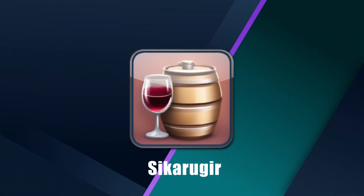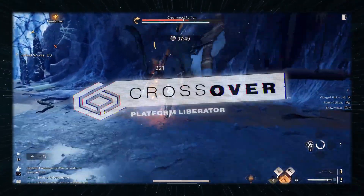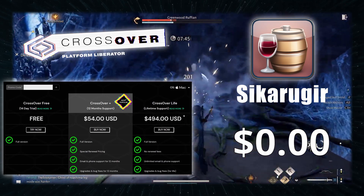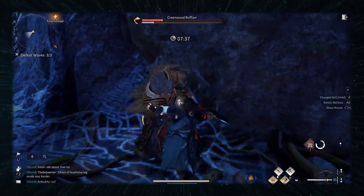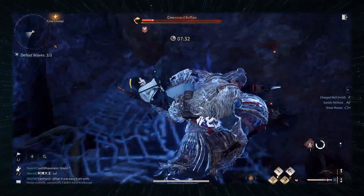Ciccarugier is currently the most popular replacement for Whiskey since the latter got discontinued by its developer. Think of it as a DIY version of Crossover. It's free, but it's not as reliable or user-friendly. I personally prefer Crossover, but if you are on a tight budget, you can give Ciccarugier a go. For this game in particular, we've seen mixed results so we can't truly recommend it at the moment of posting this video.